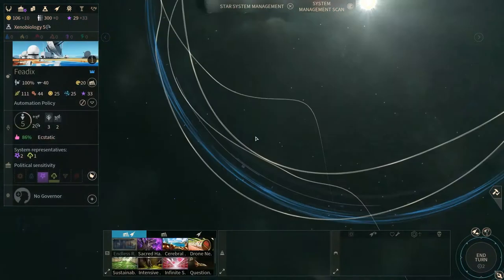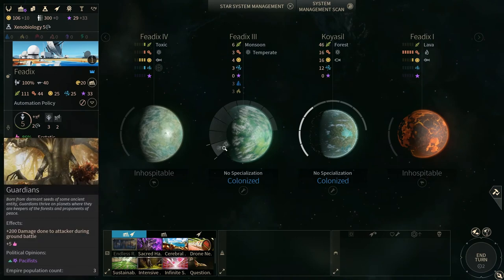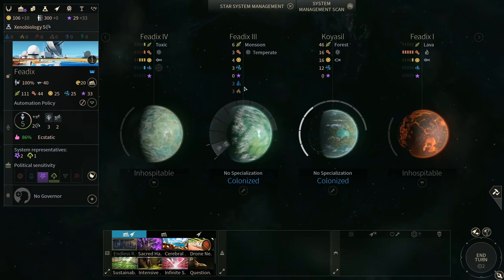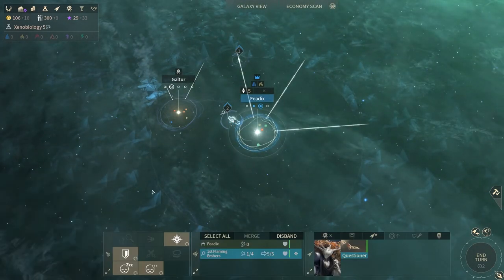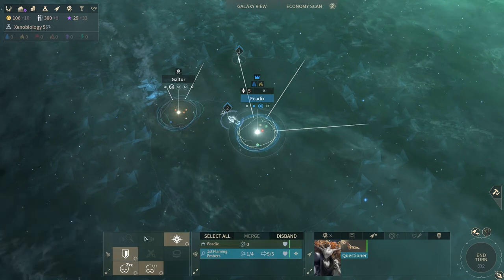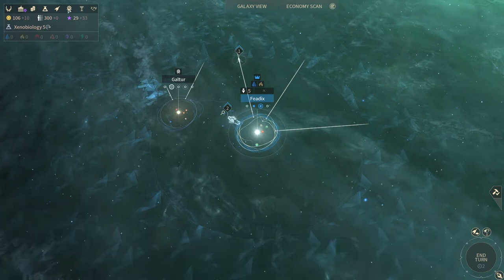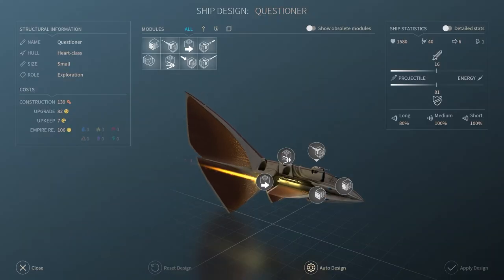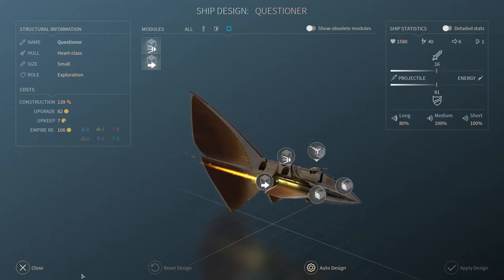We just colonized Fadex and now there is a guardian on it — so the guardian is there. If we discover the guardian it will be present once we colonize the planet, so we want to discover as many of those as we can. We're waiting for this guy to pick up more probes, and we want to edit the Questioner but it seems even just to apply the design costs money.